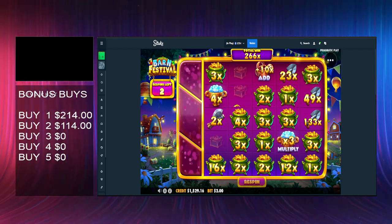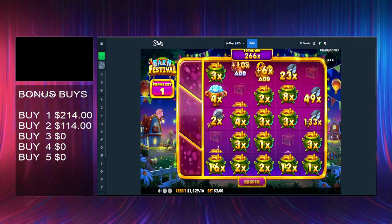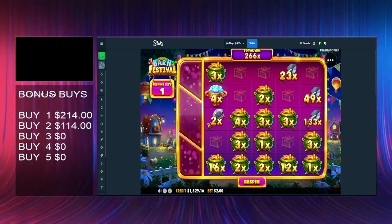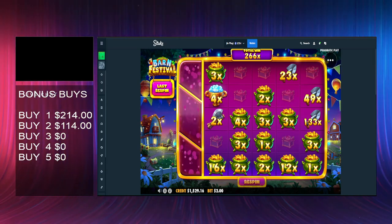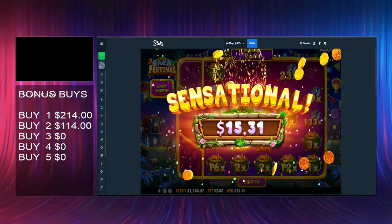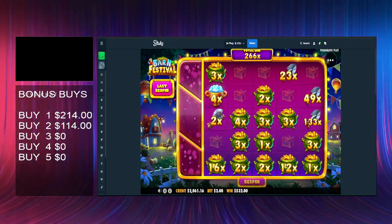Can we get another collector? Double dare ya, double dare ya game. Last spin - can we get a save? No we can't. 266x though - $532, beautiful.